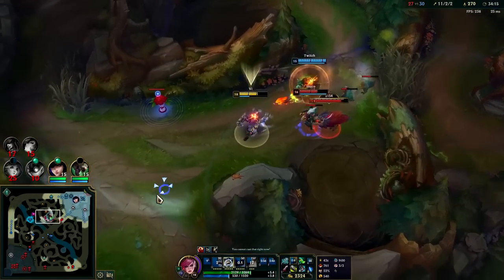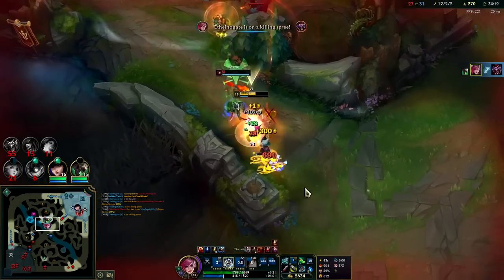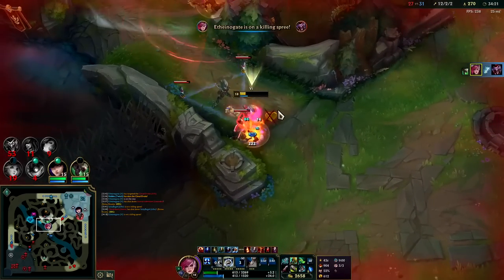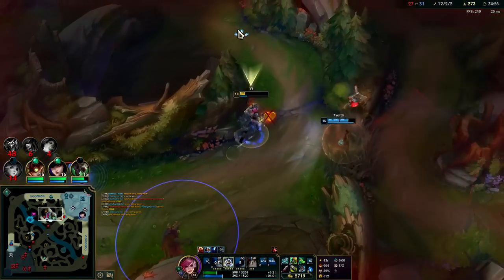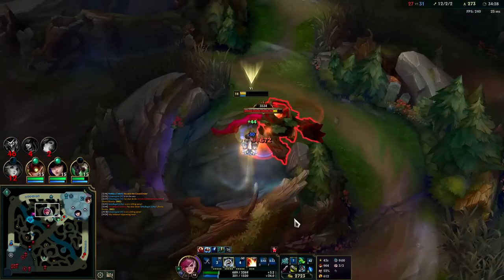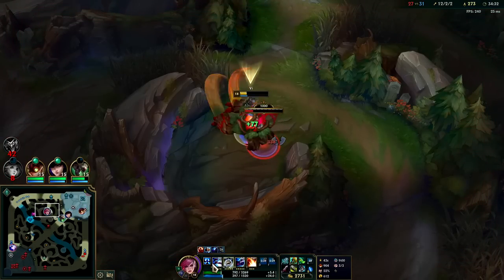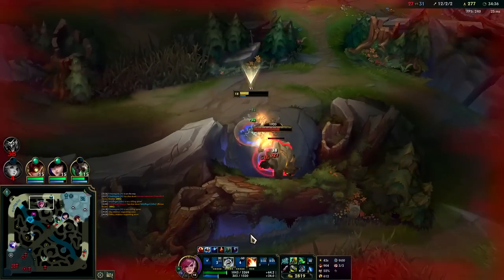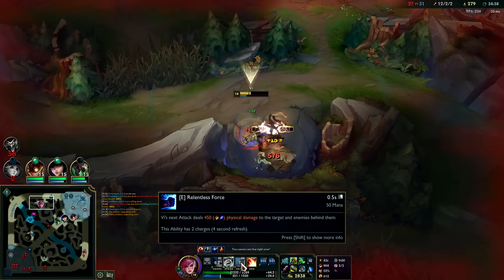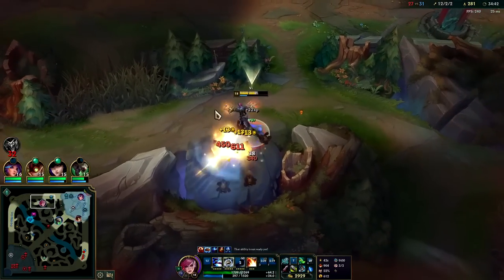Hey buddy — oh hey buddy, I found you! Down he goes. Twitch blows up his R on me — nearly killed me. Holy crap, my cooldowns are so low: Q is three seconds and E is only a four-second refresh, five seconds between charges. Kind of nasty.